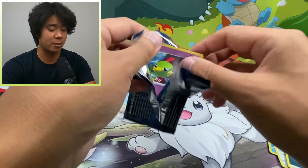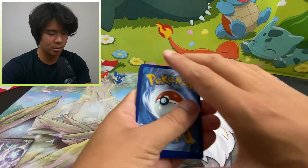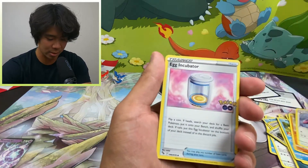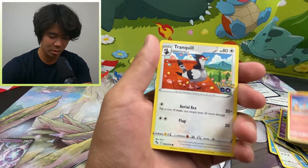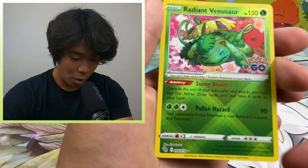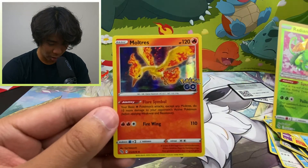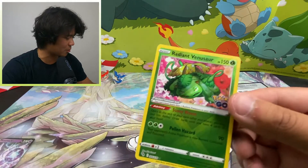Okay, this is the last pack. I need everybody's energy. Code card for you guys. One, two, three, four — to the front. We got Leaf Energy, a Solrock, an Unfezant, an Egg Incubator, Natu, Eevee, Charmander, Tranquill, and Squirtle. Radiant Venusaur! Yes! And a Holo Moltres. But we got the Radiant Venusaur!